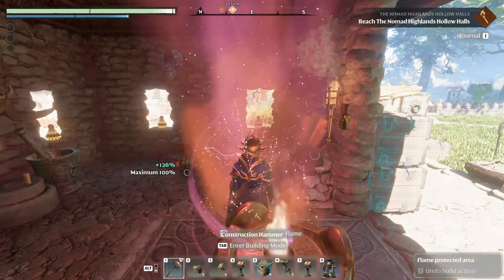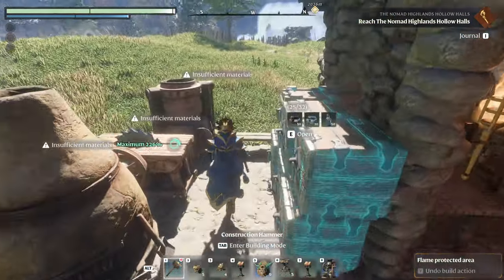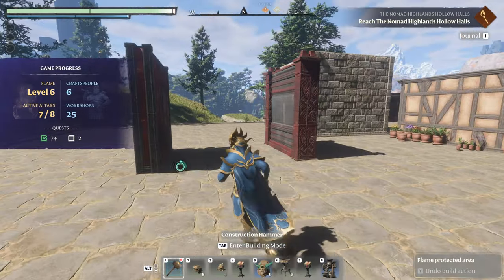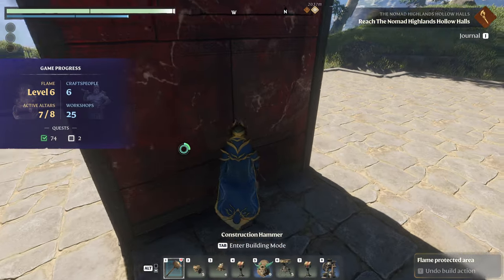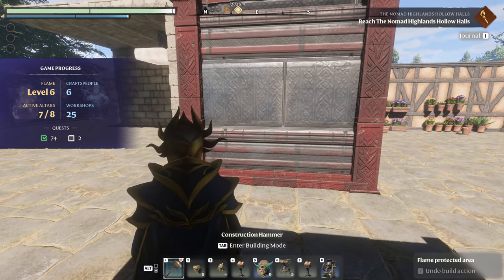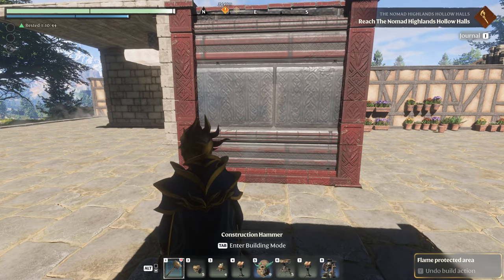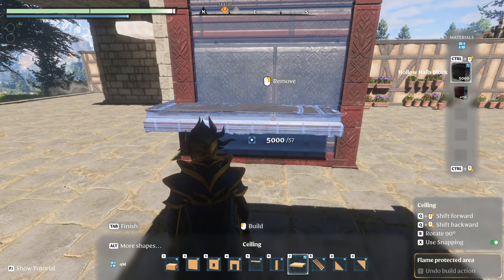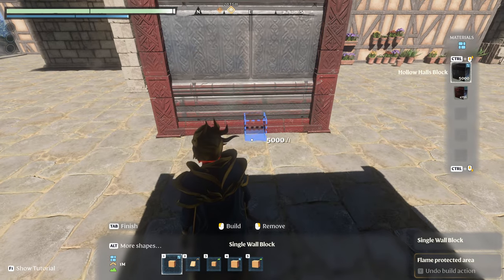How you decorate is completely up to you — you know yourself better than anyone else. But I'm going to show you how to build the actual device. Having an extra wall is perfect for camera because, for some reason, Keen has decided they don't want to give us a free camera, which is annoying.